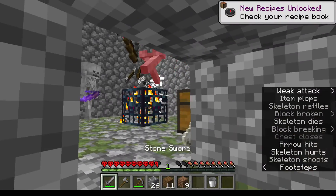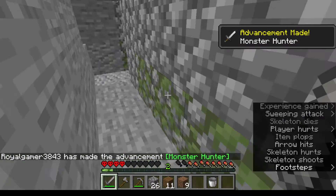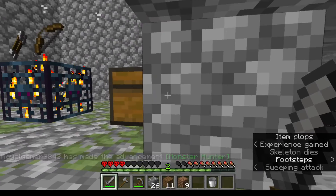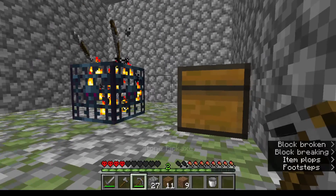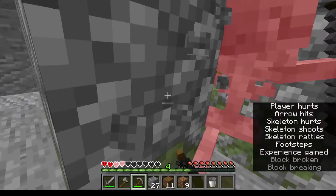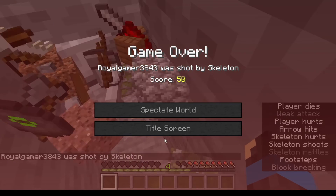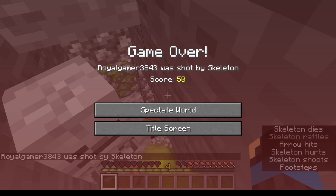Oh my god — that is an enchanted bow! I'm almost dead! Please say that guy dropped his bow. I'm just breaking out of here, I don't want any trouble. Go away — I won't engage. Anyway, guys, watch out and see you in the next video!